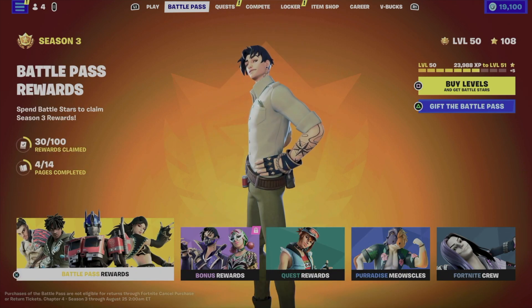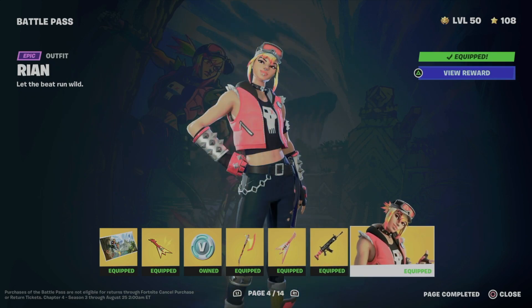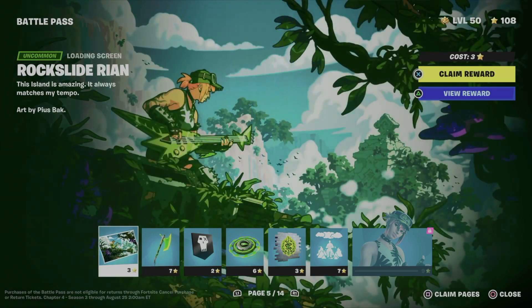Let's tap on our first option. We already claimed a few pages — all the way up to page four — so we won't have any problems moving on to page five. I recommend claiming everything on every single page so you don't run into problems when you want to unlock something. For example, to unlock a skin you have to claim all the other items before it.